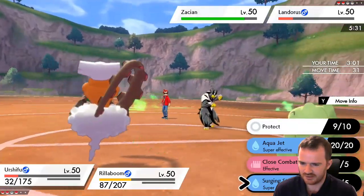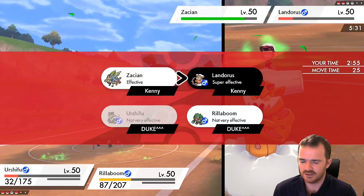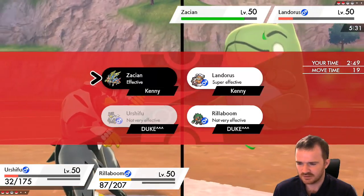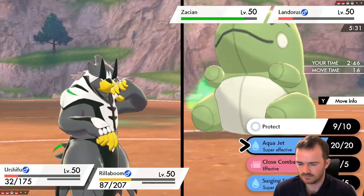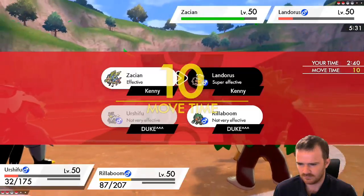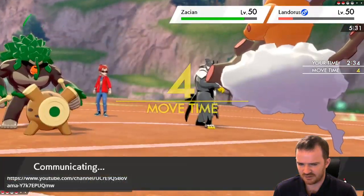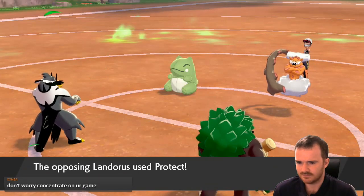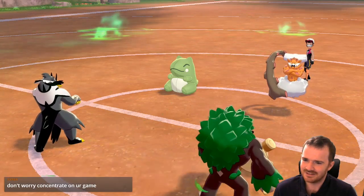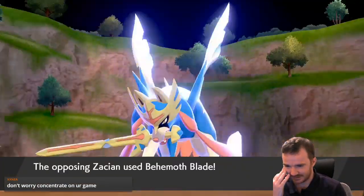The problem I've got is... Aqua Jet. I've got to be careful here. Urshifu's going to go down. Let's try it — do Grassy Glide on Landorus. Protect. Concentrate on your game. They're going to target...